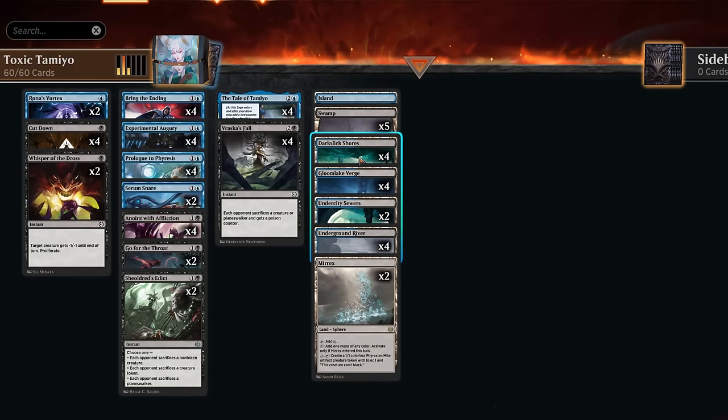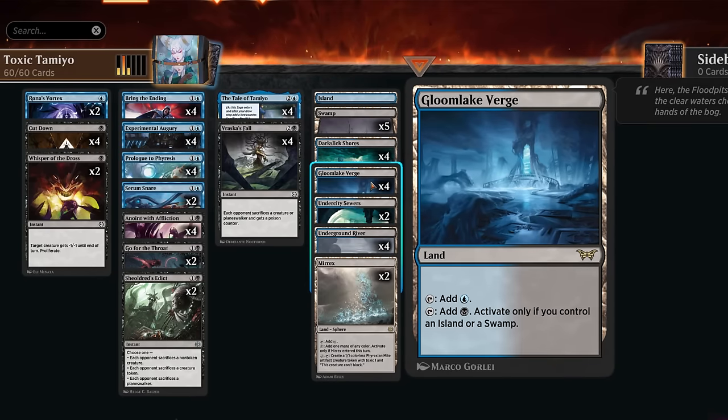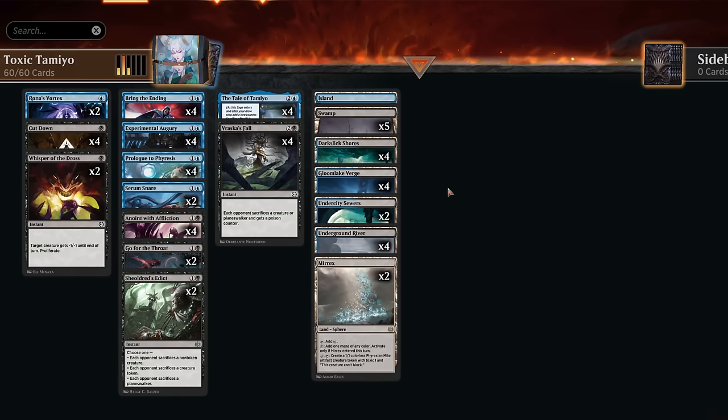Gloomlake Verge is a new addition from Duskmourne, enabled by our basics. We also have two copies of Undercity Sewers, which has basic land types and is our only tap land in the early turns but provides lots of surveil to set up our next draws. Lots of untapped lands mean we can cast our cheap interaction without getting run over by aggro decks.